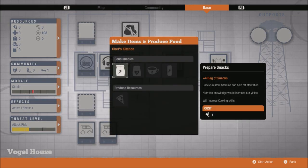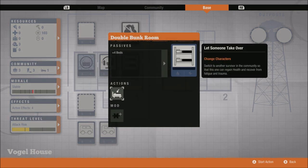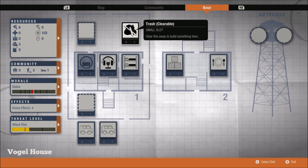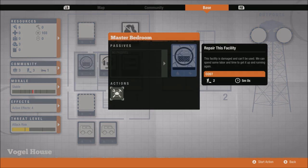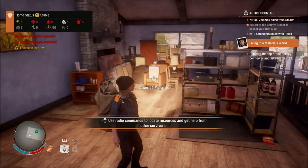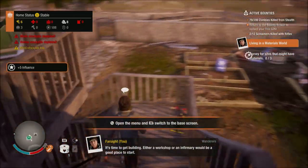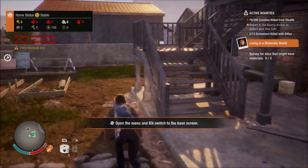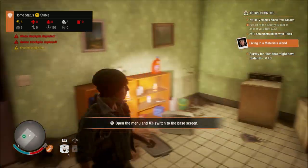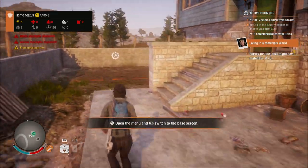Let's have a quick look at the base. We start off with storage — that's where you deposit the backpacks. We've got the kitchen, handy especially to prepare a feast when we've got somebody who can cook, and to make snacks. We've got a bedroom with four beds — quite good for one slot. There's a pile of rubbish we can clear, and a master bedroom which needs repairing. Once fixed we'll have six beds.